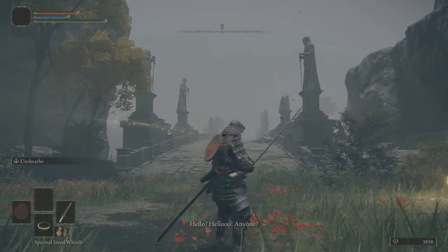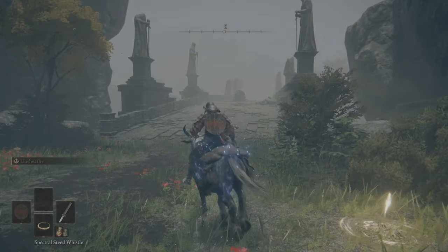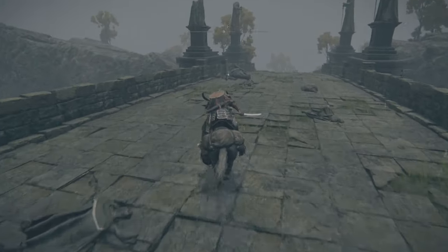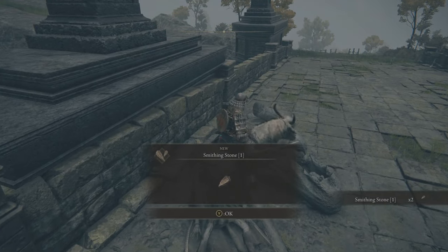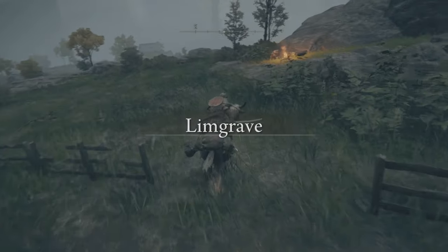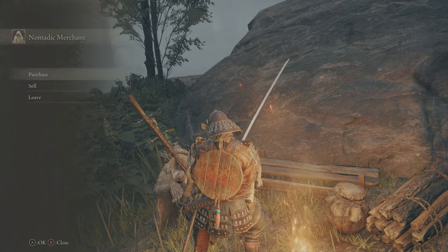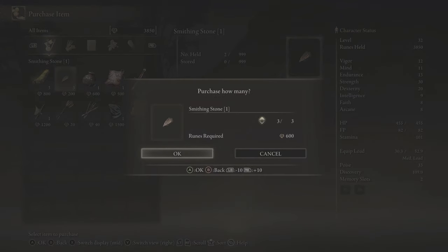Alright, there we are. Now let's cross the bridge. Right at the end of it you want to pick up your first smithing stone from this dead body. Now as you leave the bridge, you will notice on the right hand side a small campfire — that's one of the merchants sitting by it. Approach him and buy yourself another three smithing stones. They cost only 200 runes each, it's a good deal and I'm sure you have that kind of money now.